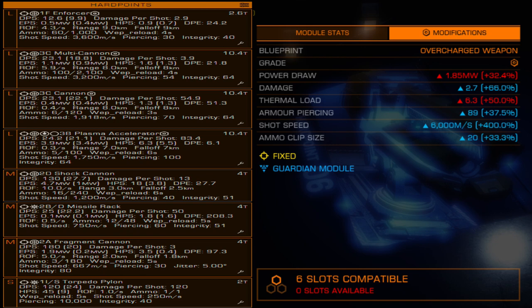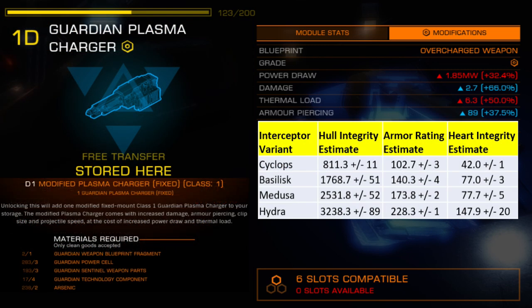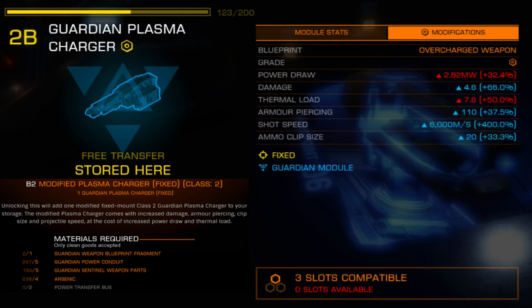This is because Thargoids have an eye-watering amount of organic armor, and as this chart from canon research shows, by the time you hit Hydra, armor penetration becomes a critical stat. The only Guardian weapon with a reasonable amount of it is the Gauss Cannon, which is why it has remained the most effective choice for solo and small team Hydra battles. Salvation modifications do not elevate the plasma charger beyond the Gauss, but it does dramatically increase it from where the original platform had settled. Damage and clip size increases improve baseline DPS as well as overall combat endurance.